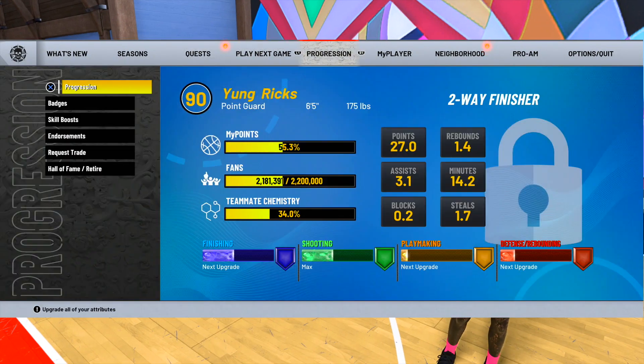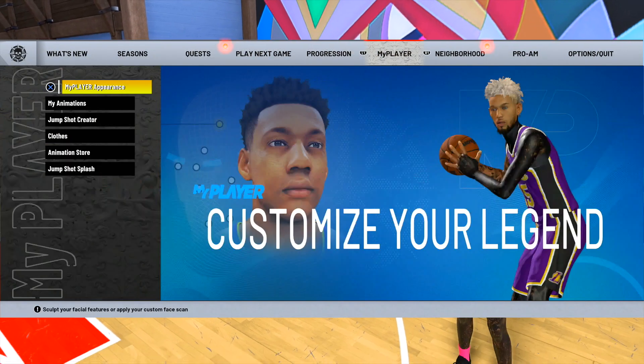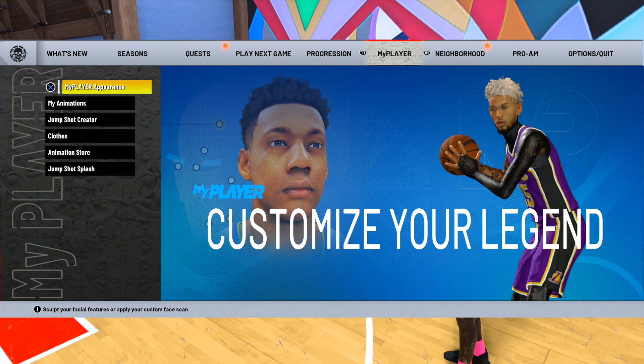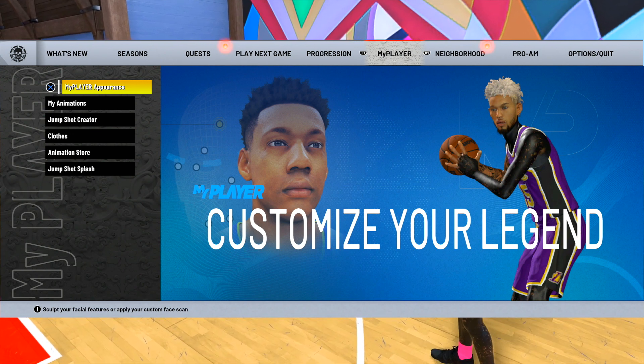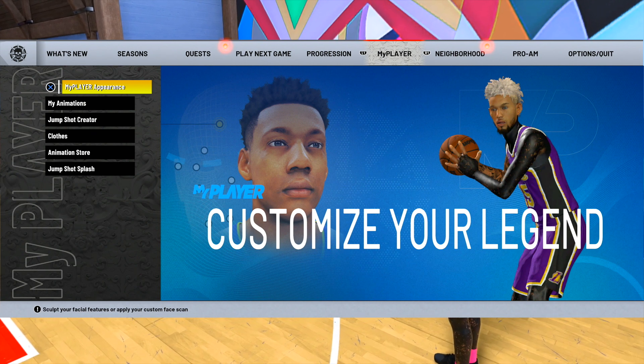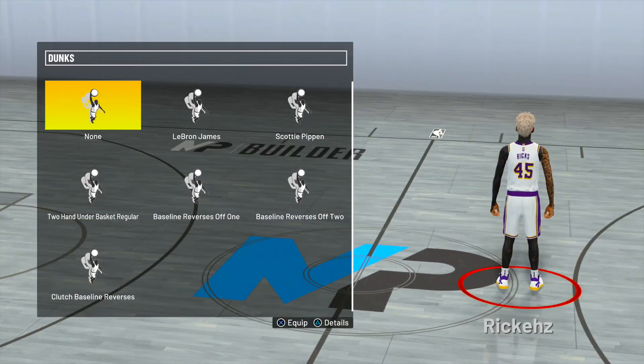If you guys want to see the dribble moves in action, definitely watch my 1v1 court videos on my rebirth build and my two-way slashing playmaker — that's where you'll really see how I dribble. It's really nice for two-way slashing playmakers, it definitely gets you open. For these tall builds, these are the best dribble moves to use.